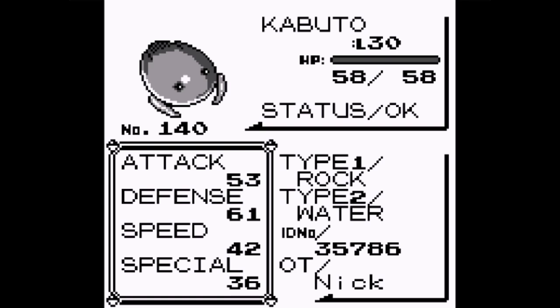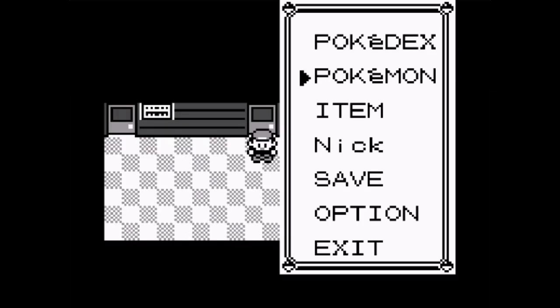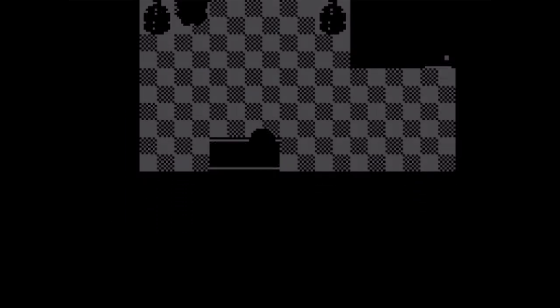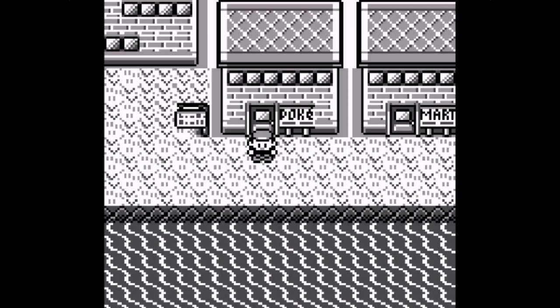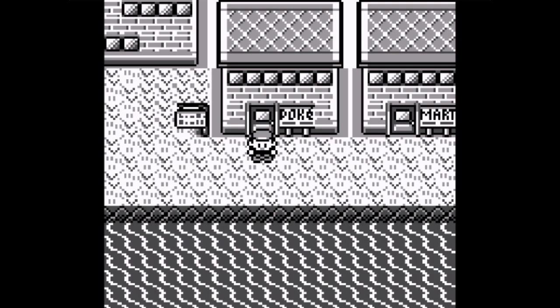Kabuto is at level 30 - interesting. It might take a while to evolve it into Kabutops. Another one added to my Pokedex. I'm going to store it in my PC and get Lucky back. I'm all set with Cinnabar Island, but before I go to the Viridian Gym I'm going to train my Pokemon at the Pokemon Mansion some more. Thank you my healers for joining me on this adventure. Feel free to give this video a like and I'll see you in the next one. Don't get on my bitter side.